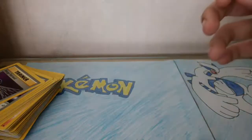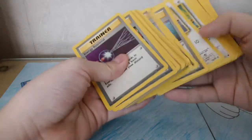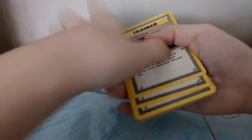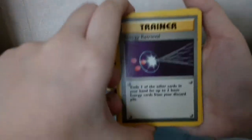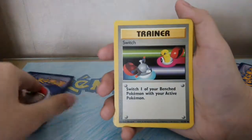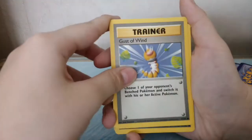So this is the base set Pokémon cards. I guess there should be 59 cards. So here we have a trainer, energy retrieval, switch, another switch, gust of wind, and Bill.